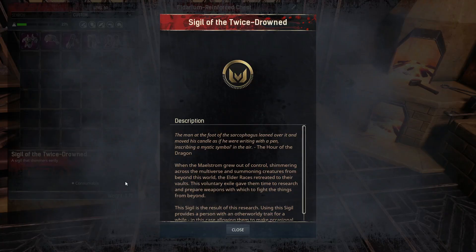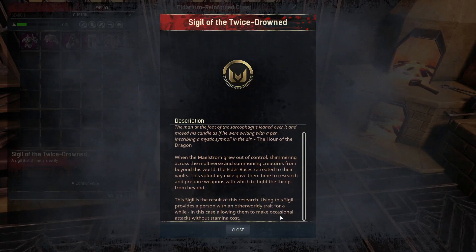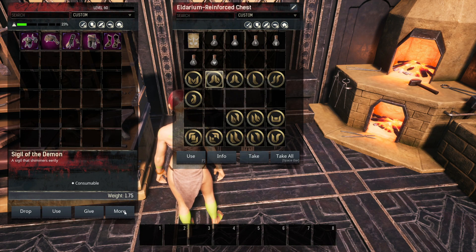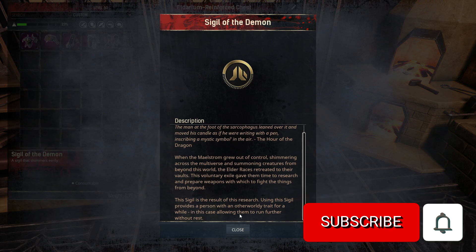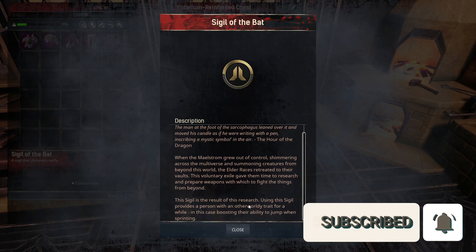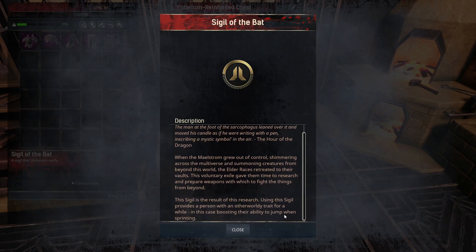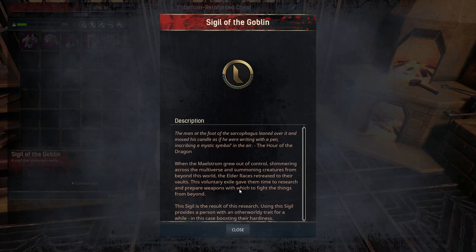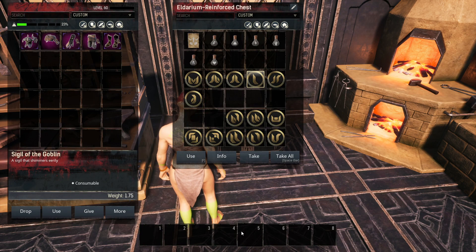The sigils you're going to want for this build: the sigil of the twice drowned will occasionally allow you to attack without using any stamina. The sigil of the demon will allow you to run further without rest. The sigil of the bat boosts your jumping ability while sprinting. The sigil of the goblin boosts your hardiness, so when you eat and you're 100% fed with 100% hydration, it gives you both more hit points and more stamina.